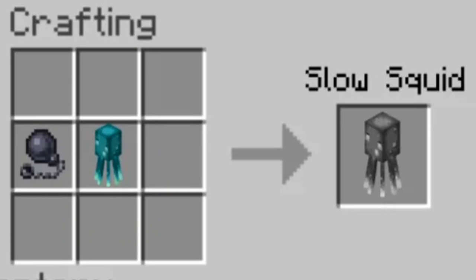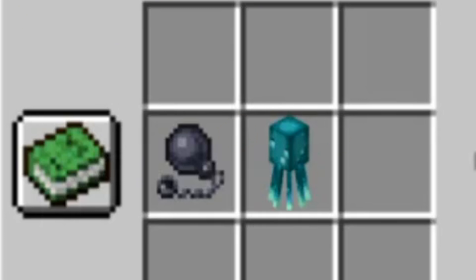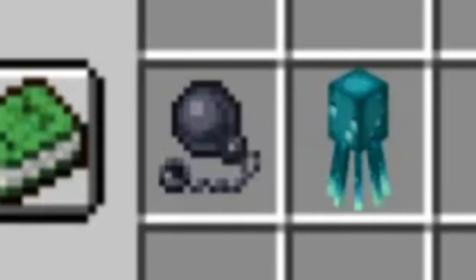Glow squid. Slow squid. Aren't squids very slow anyway? You literally took the effect icon and just slapped it into the crafting recipe.